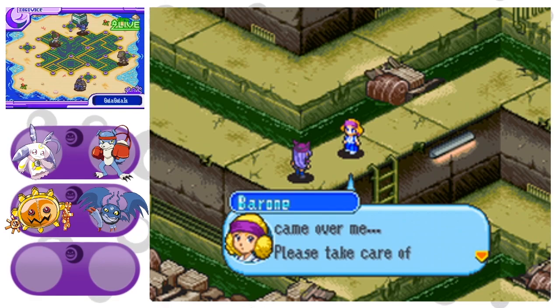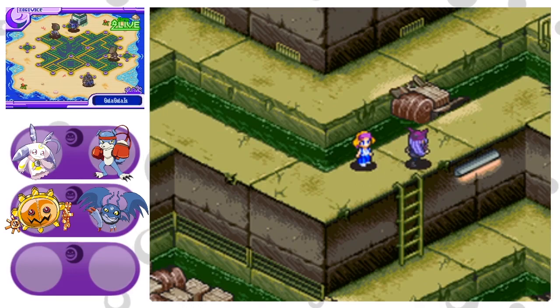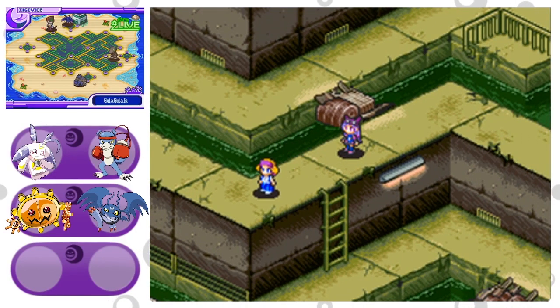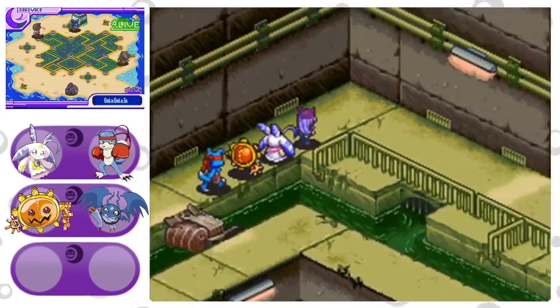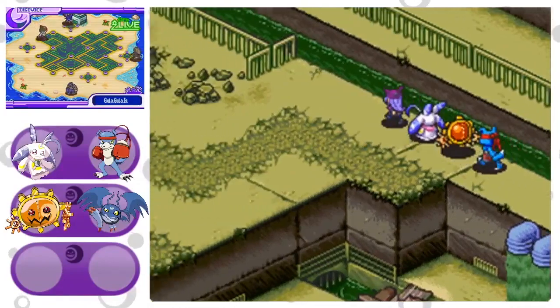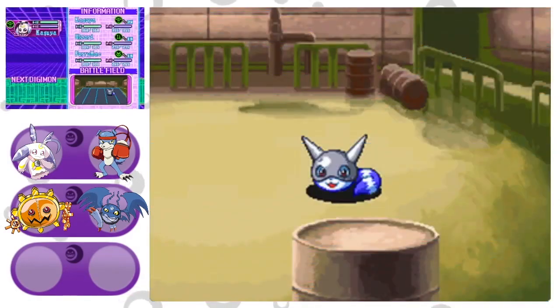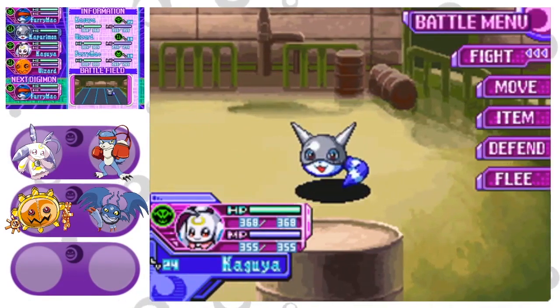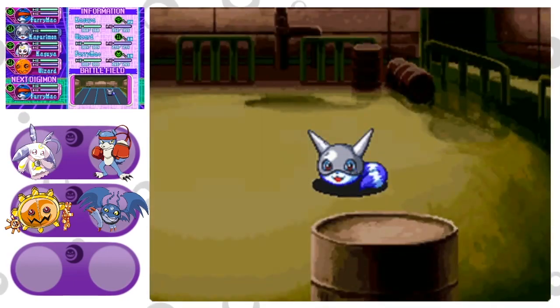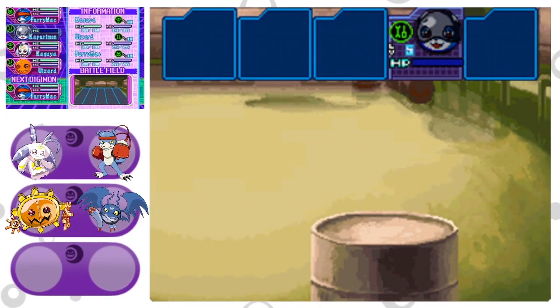Sunken Tunnel does have a weird gimmick — it's actually one of the only dungeons in the entire game that does have a gimmick. Your progress will be hindered if you try going along the straight path because there are valves that need to get turned off in order to reduce the gushing water so that you can progress. This is really the only dungeon in the entire game that does something like this. Most of them are pretty straightforward, aside from being maze-like.